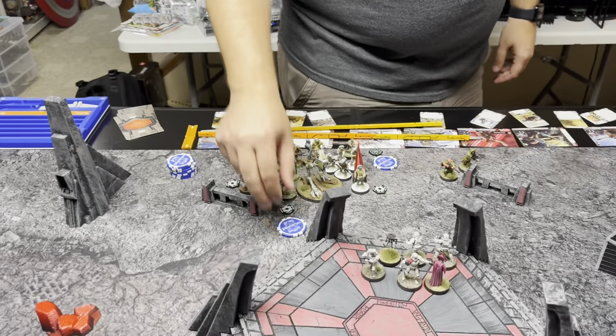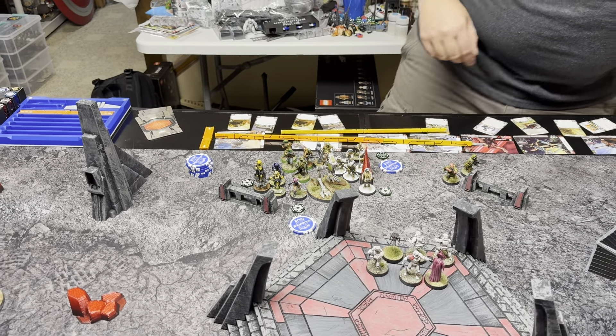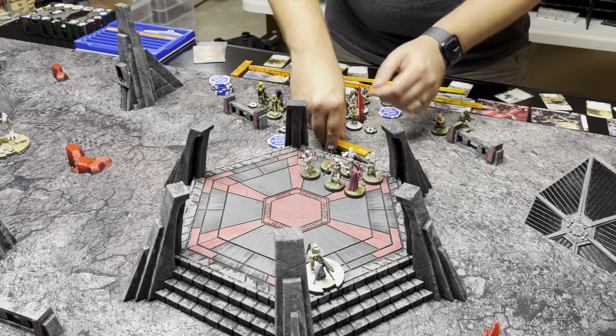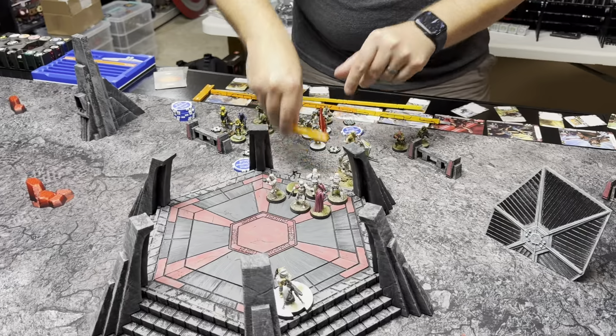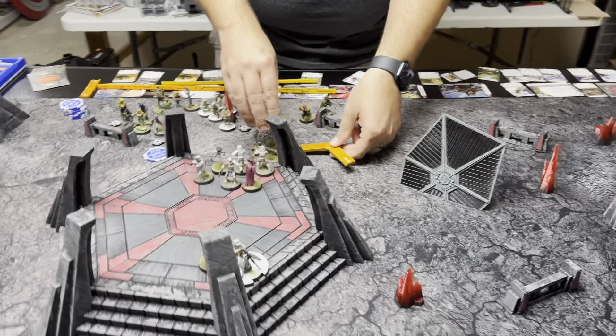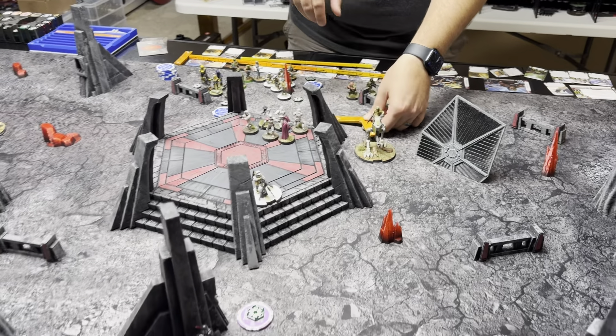We've got an AT-RT. Let's go with the one that needs a few moves to get into position. He's going to come this way because we can't go through that hostage unit. He'll move this way and then come up this way — coming in hot. That way we're in a better position for next round.